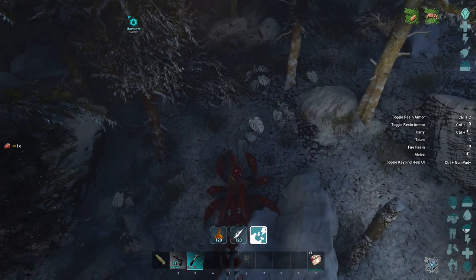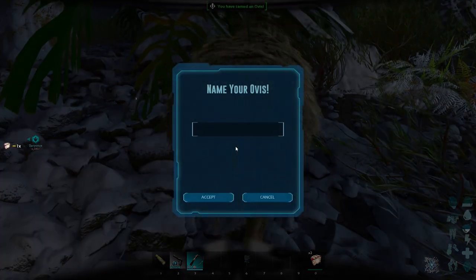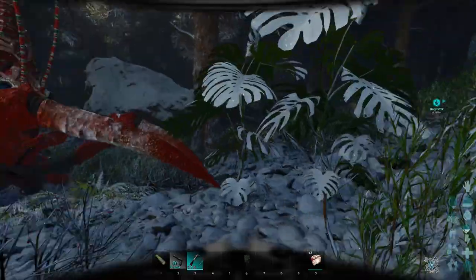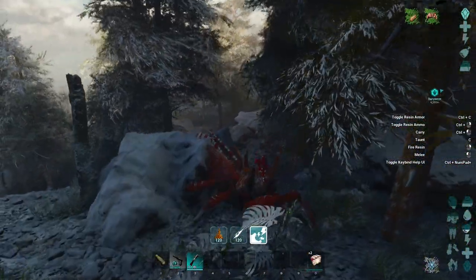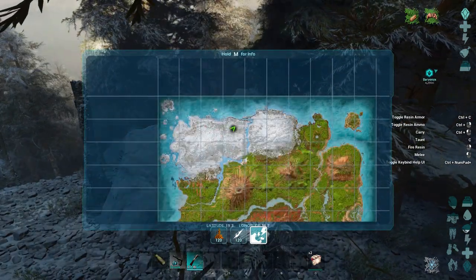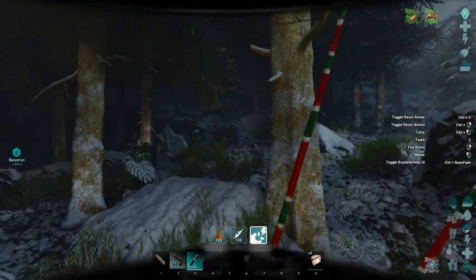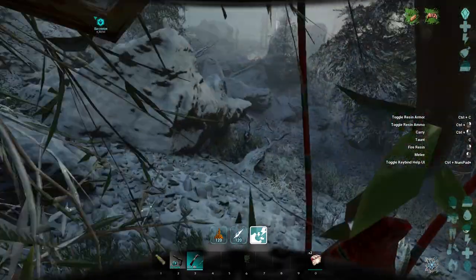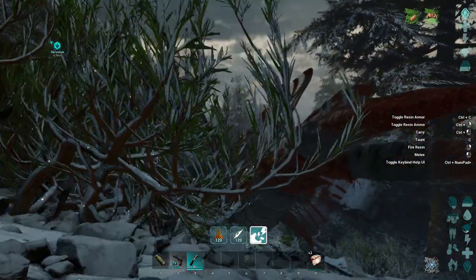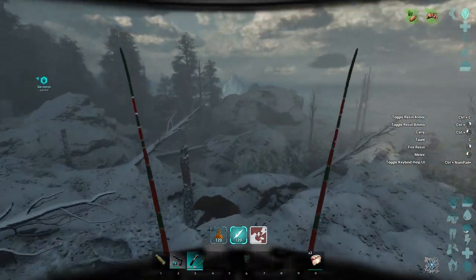Here we have another Ovis right here — this one was a bit hidden. Just to show you how difficult it can be to spot if they are not being attacked by dangerous creatures. Let me show you the location it spawned in, just to give you an idea of how difficult it can be to spot at times. You do need to pay close attention to the ground, and of course you'll also have to contend with the elements and the fog that can sometimes roll in on this particular map. But that is pretty much how to go about getting some Ovis.